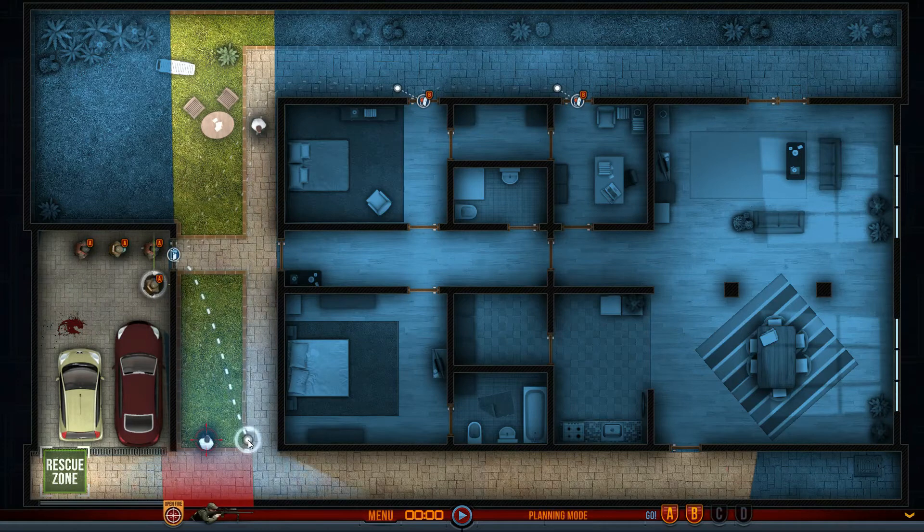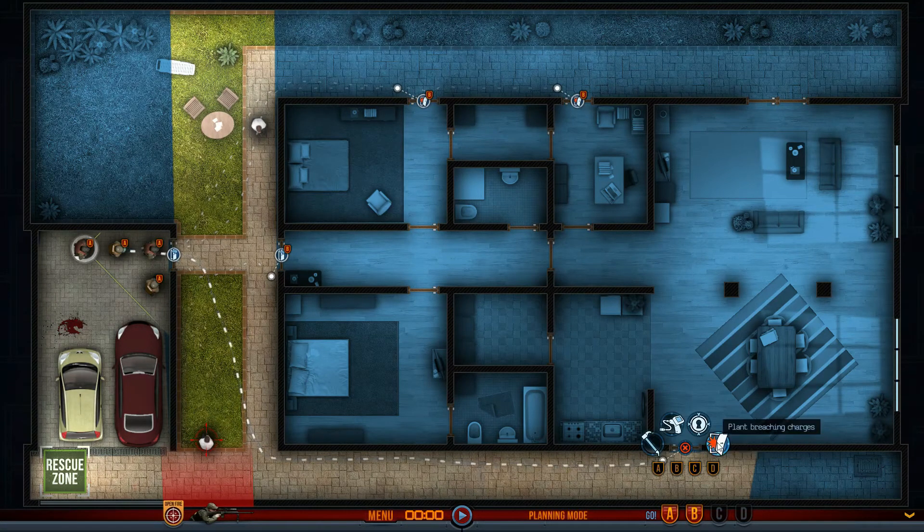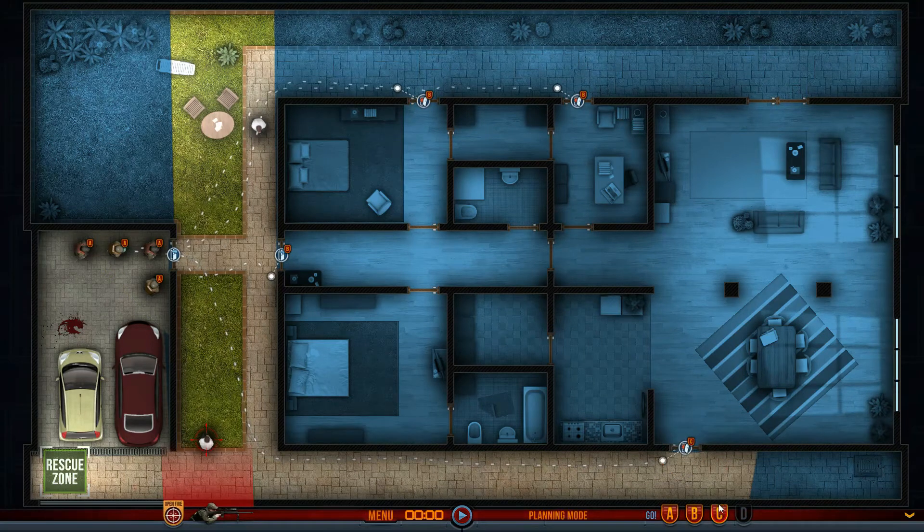We'll have our other point man come up to this door and hold on Bravo. That way they'll come into these rooms as he comes into this one. Then we'll have him come down and get to this door to plant a breaching charge. This is a real big room so I don't think I want him coming in at the same time as the other guys, so we're gonna put that on Charlie.